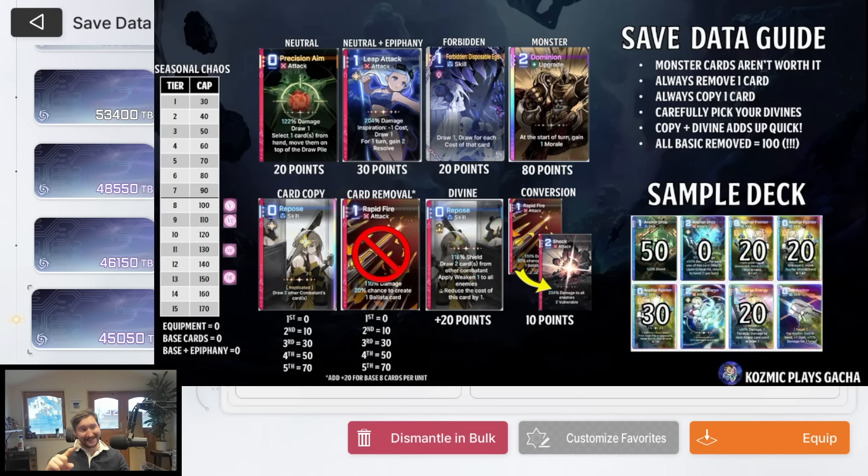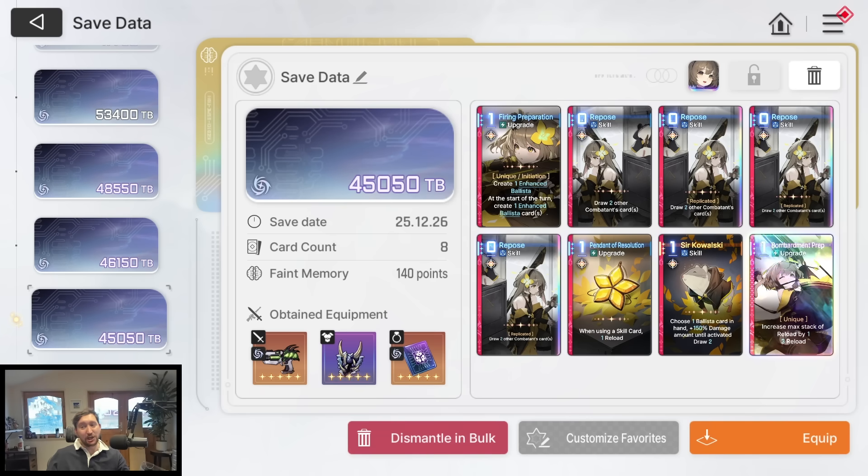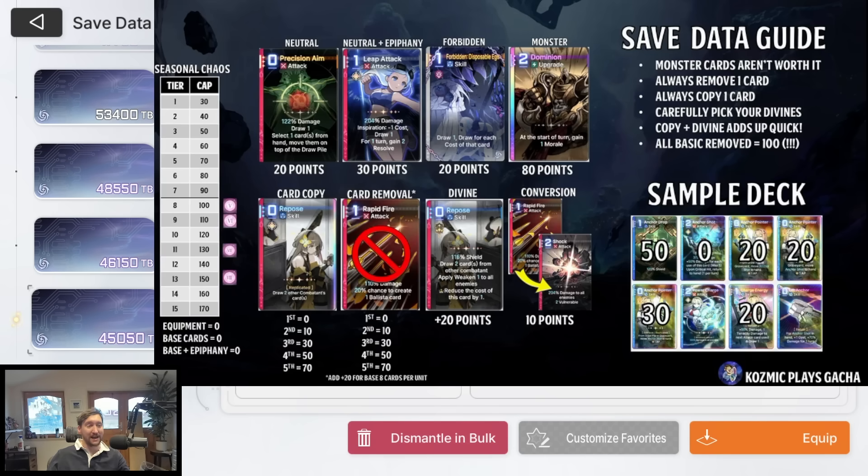Forbidden cards cost 20 points. They cannot be copied and cannot have an epiphany applied, so it's a flat 20 points. In some cases — like in the deck I've currently got here — adding a forbidden card could actually have been a good thing, because it would have got me to the cap of 160 I was running at. I kind of missed 20 points of save data value there.